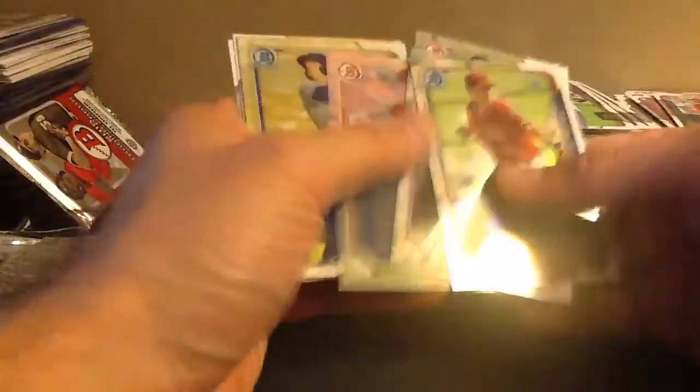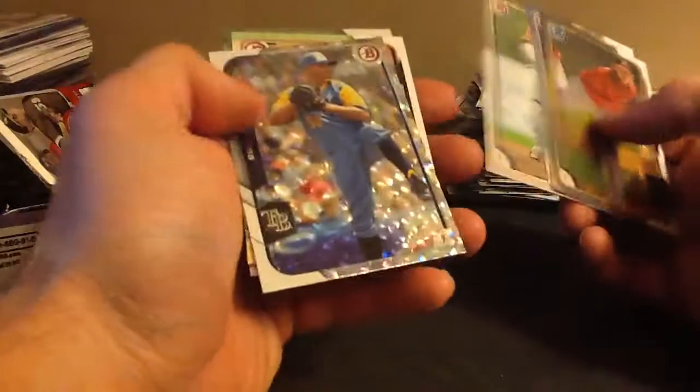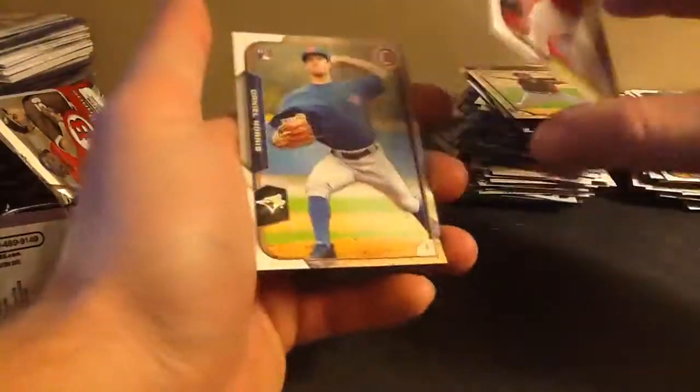I'll do a quick box recap to see what we got, and I'm going to get these all sorted. I actually sell some of these as team sets — not a whole lot, but better than not selling any. It's kind of a lot of work to sort them though. Alex Cobb. Daniel Norris. Last pack.